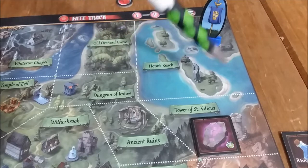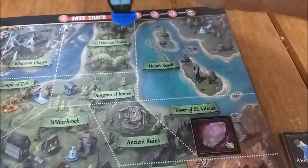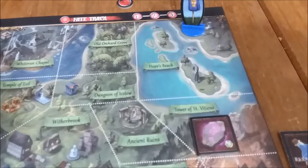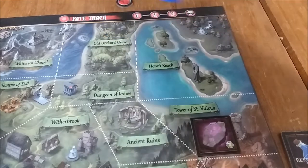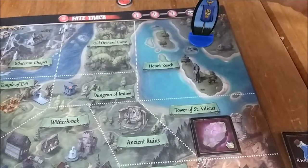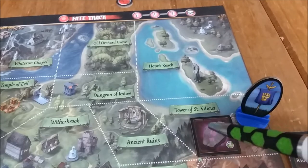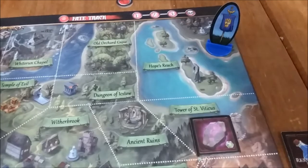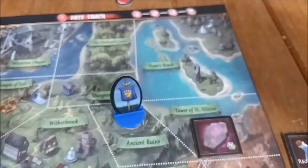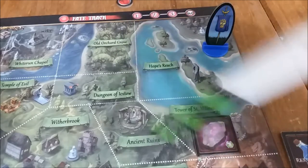Let's discuss how the heroes move into another region. At the top of a turn, the heroes are permitted to move one space. You'll notice these white dotted lines — the boundaries that divide each region. So at the top of a turn, they could move one space. From Hope's Reach, a legal move would be to Old Orchard Grove, over to the Dungeon of Isto, or south to the Tower of St. Viticus where there's a possible Rune of Eternity. It's up to you what plot you want to create going through the land of Avalon. Once you have the three runes, you have to plot a course back.